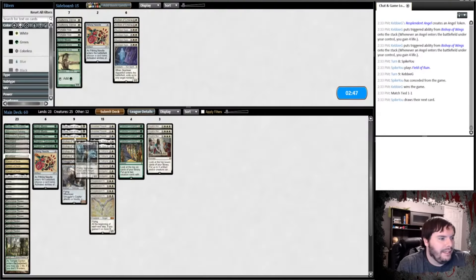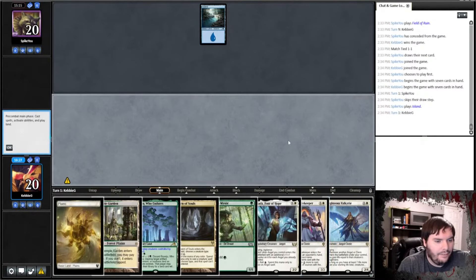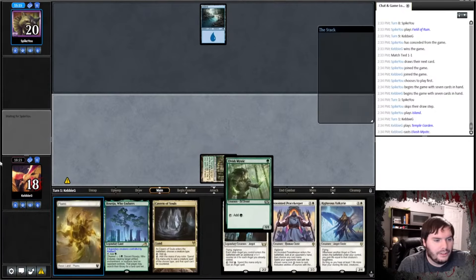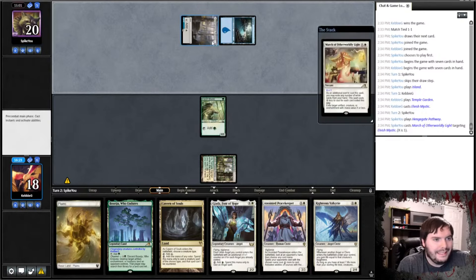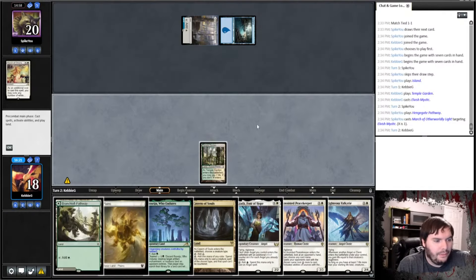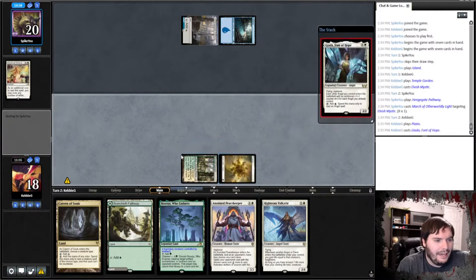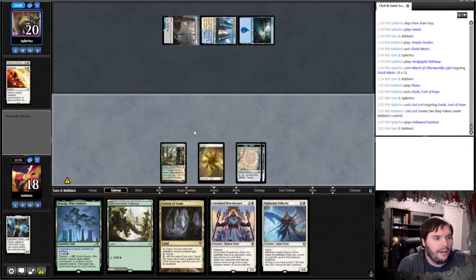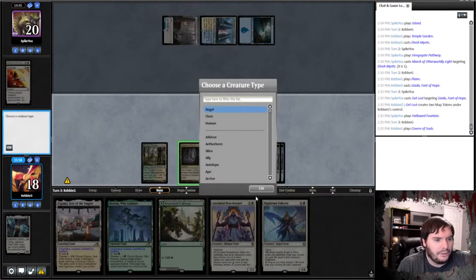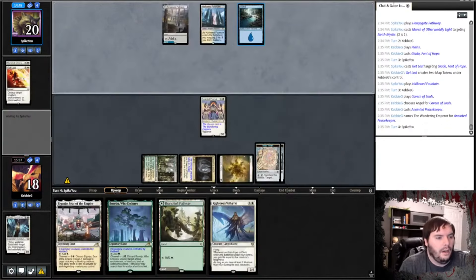Game two win! Maybe Gahata is actually better than the War Elf. He plays an Island and passes. Gahata of Hope — I'll shock myself since life doesn't matter against control, then play a Mystic. I was thinking about Cavern on Cleric so both creatures are uncounterable, but since I don't have the Elf anymore, I'll just play a Plains, play Gahata, and say go. If we can somehow beat control, that would be amazing. He casts Get Lost — of course.